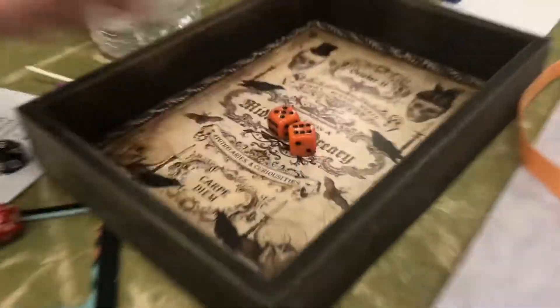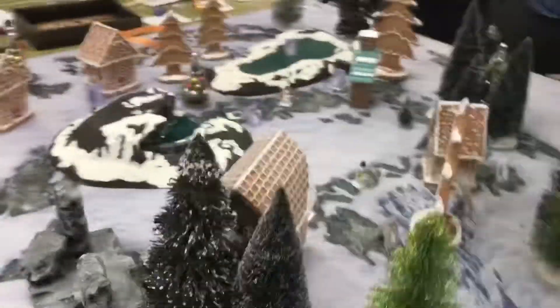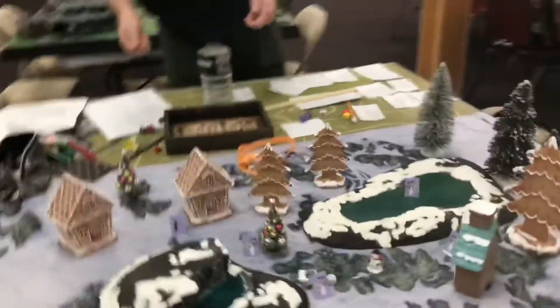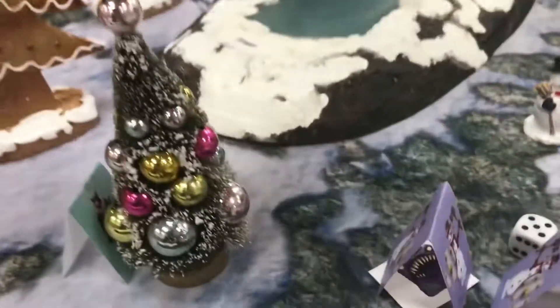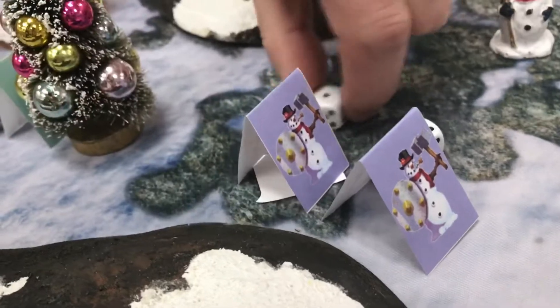Nine hits the Treant, and the Treant retaliates — it rolled a 14 because it's large. That's no damage to the snow person. Placing a marker to show the snow person is done. On James' turn, the snow person moved from behind the tree and picked up the present.